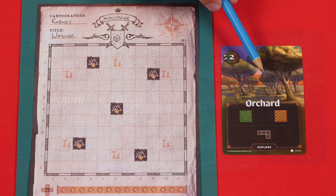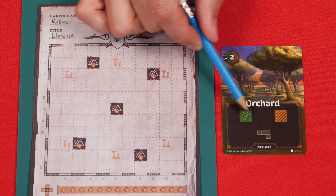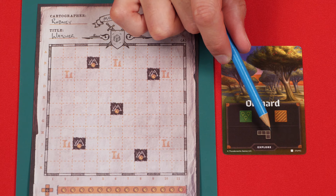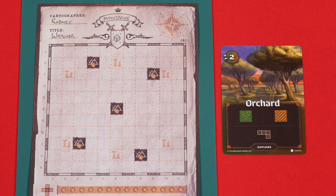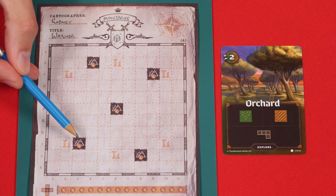With the card revealed, move to the Draw phase, where at the same time each player will choose one of the shapes shown, drawing it for themselves on their own map, and then filling it in with one of the types of terrain that are offered. In this case there's only one shape here, so players will each have to draw this one, but then they can pick to either turn it into forests or farmland. You draw the shape by outlining the boxes on your sheet, but you cannot overlap spaces you already filled in from previous turns, or draw outside of the borders of the map.